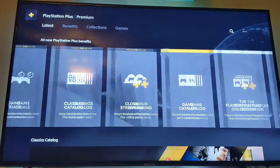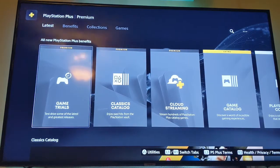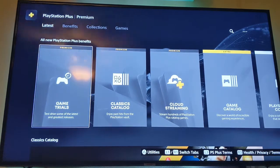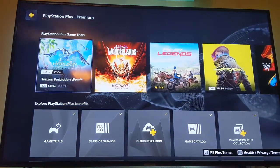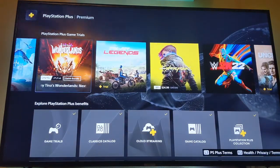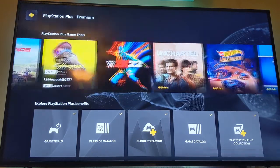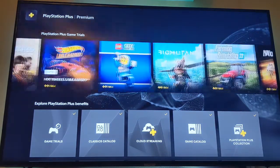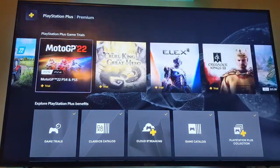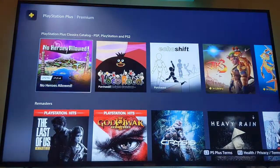The next one is the Classics Catalog, which I haven't really delved into that much. Then there are Game Trials — so you get three different extra things for going Premium. Game Trials are basically trials you can get for games — the ones that ring a bell are Horizon Forbidden West, Horizon Zero Dawn, Tiny Tina's Wonderland, MX vs ATV Legends, Cyberpunk, the wrestling game, and the Uncharted Collection.